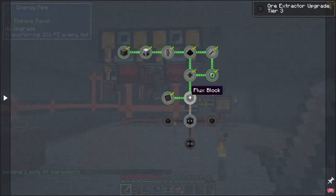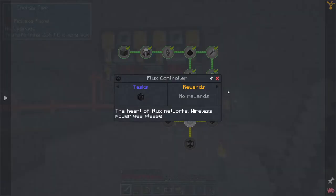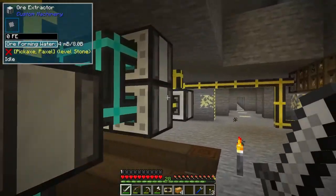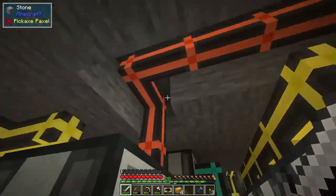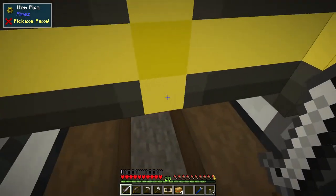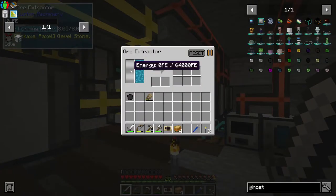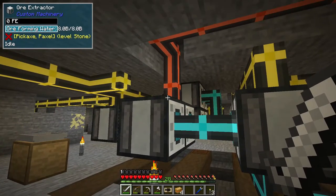This is going to go in an ore extractor obviously. The flux network wireless power - yes please. This is actually going to help a great deal because a lot of our infrastructure by itself uses power, and we'll need to power yet another ore extractor with the next layer in it. It's going to get complicated with all of these item pipes and fluid pipes, but if you've got wireless power you could just put it in the middle wherever it fits.